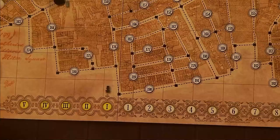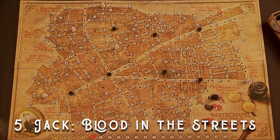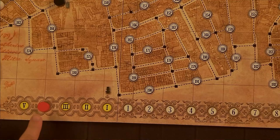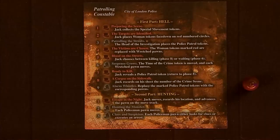The time of the crime token is then placed on the yellow Roman numeral one of the move track. Phase five: Jack decides whether to kill or wait. If the time of the crime token has reached Roman numeral five, he has no choice — he must kill. If he kills, Jack chooses one wretched pawn on the board and replaces it with a crime scene marker. That pawn and one of the marked woman tokens are returned to the box, and you then skip ahead to phase eight.